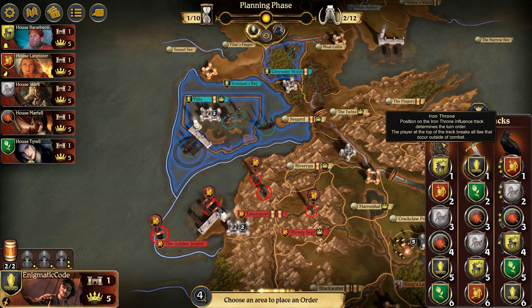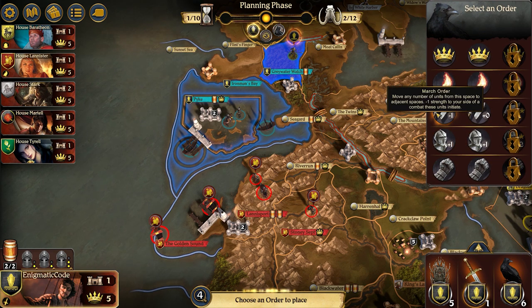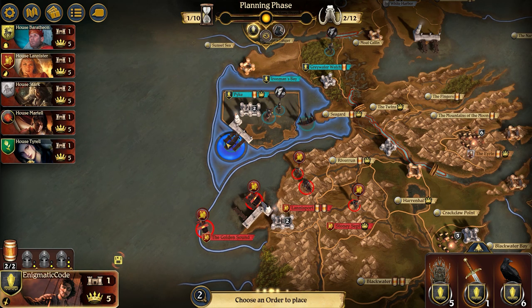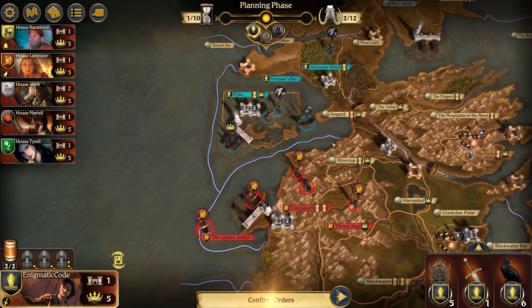Taking a look at the Iron Throne track, both Lannister and Stark are higher up on the track than us, so if we play two march orders, we'll force them to commit to two of their march orders, which allows us a little bit more of a reactionary gameplay. First up, we're going to do a minus one march order in Greywater Watch. Then in Pyke, that's going to be our plus zero march order. Then in the Port of Pyke, we're going to do a consolidate power, just in case bidding occurs. And then in Iron Man's Bay, we're going to do a support order.